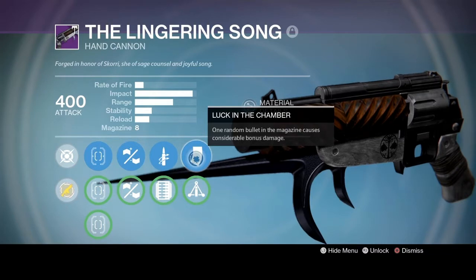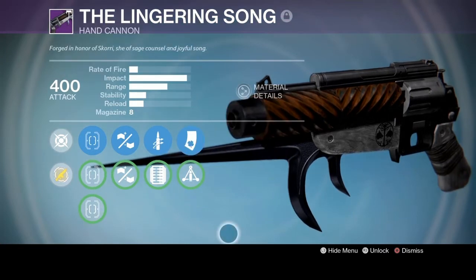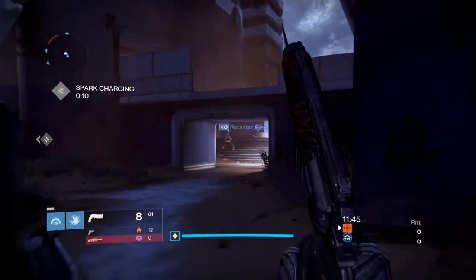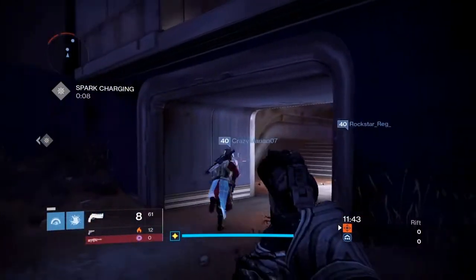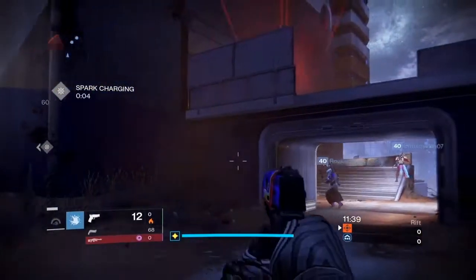Luck in the Chamber possibly allows you to two-shot guardians in the Crucible if you land two crit shots, giving you a time to kill of 0.50 seconds. With that all explained, let's jump right into the Crucible. Alrighty, it looks like I'm going to have to use this gun on the map Skyline — not one of the best maps for this gun, but I'm just going to give it a shot anyway.